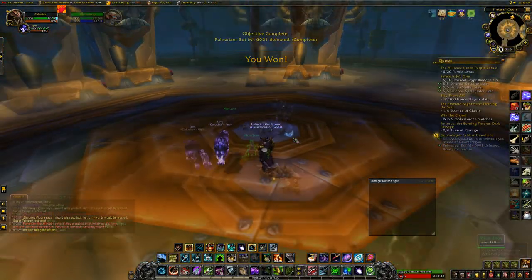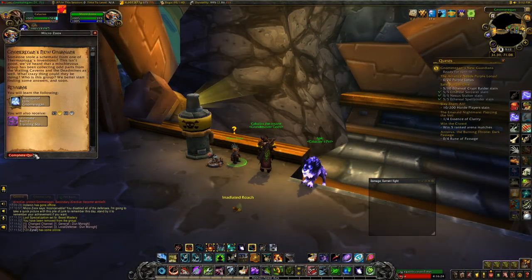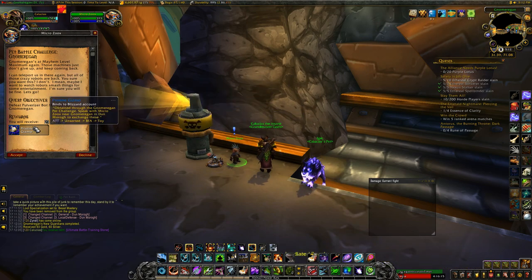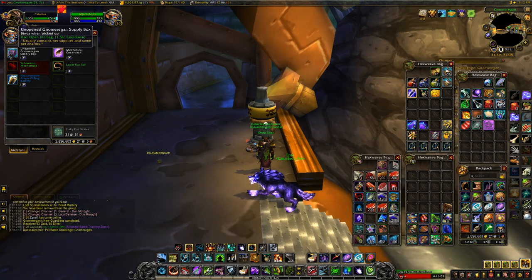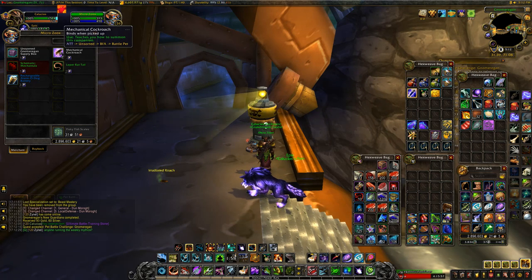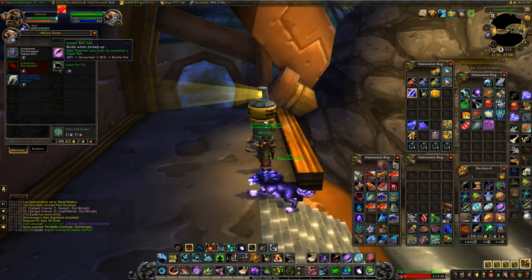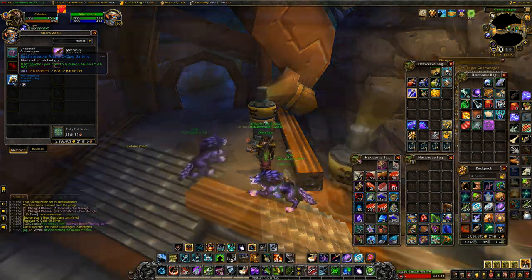Micro Zoo X comes out and you can talk to him to safely be ported out of the dungeon. Completing the quest gives you a port to the Gnomeregan dungeon plus a level 25 pet battle stone. He also offers a weekly to do it all again to acquire currency to purchase battle pets from him. He sells: an Unopened Gnomeregan Supply Box (spend excess currency on this — has a chance to give battle pet bandages, polished pet charms, and leveling stones), a Mechanical Cockroach and an Engineering Schematic Meccantula for one Pristine Gizmo, a Leper Rat Tail for two Pristine Gizmos, and a Rechargeable Alarm-O-Dog Battery for three Pristine Gizmos.